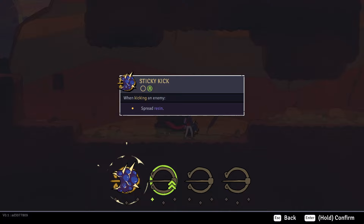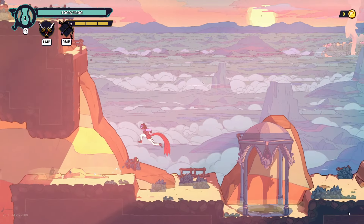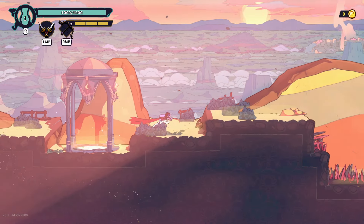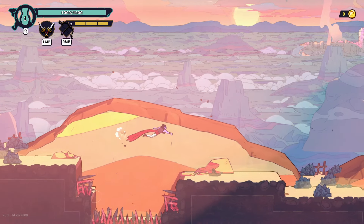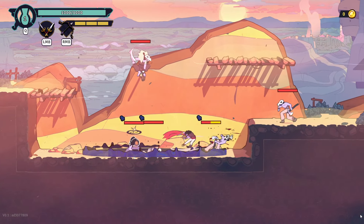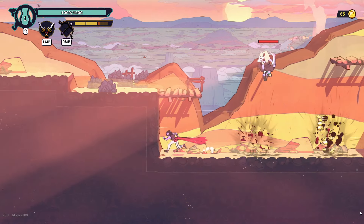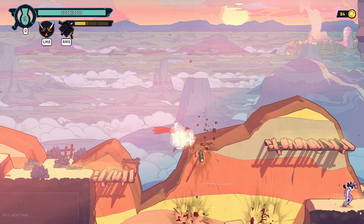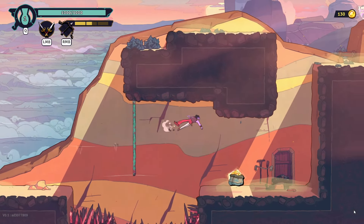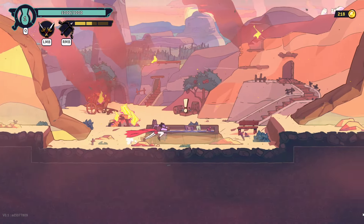We've already seen that. Every time we kick we spread some resin — good to know. Is there anything up there? Nah, I think we've already done that. Those guys are so annoying. We're gonna try to damage them with the sword when we can, with the bow when we can. I've been really enjoying this game.